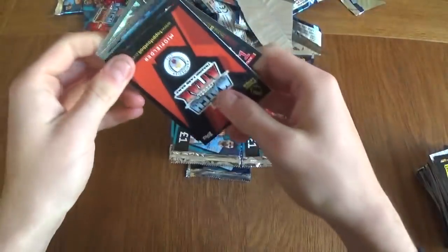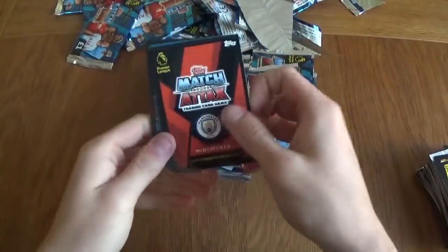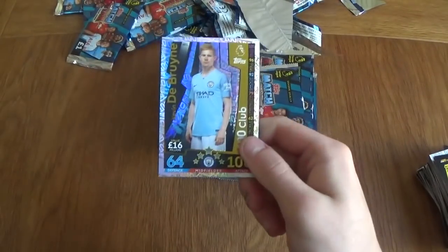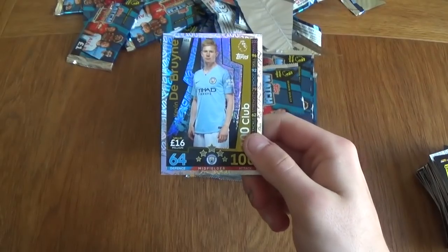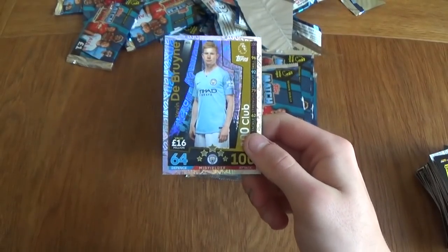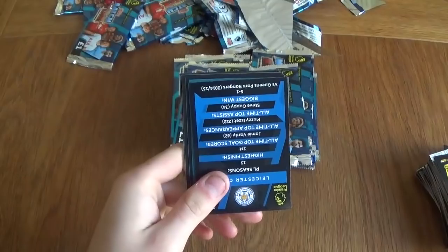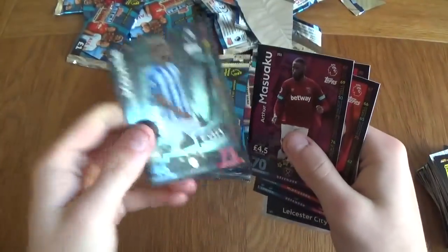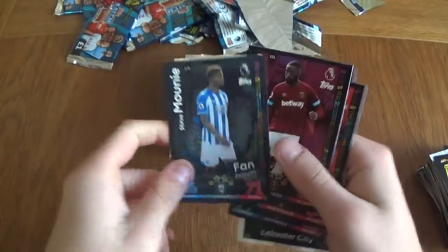We've got a Manchester City midfielder — so that could be a nice hit. We've got De Bruyne 100 Club! So I was one pack off — we've got a 100 Club in the pack after I called it. A Leicester City badge, Ben Davies, Iwobi, Gosling, Masuaku, and Munie fan favourite.